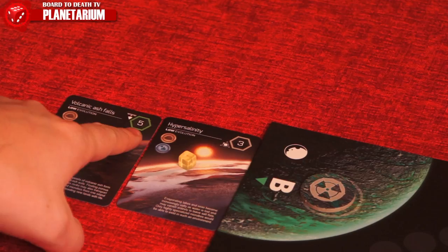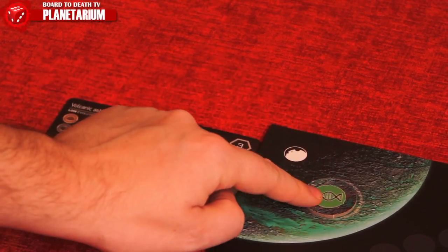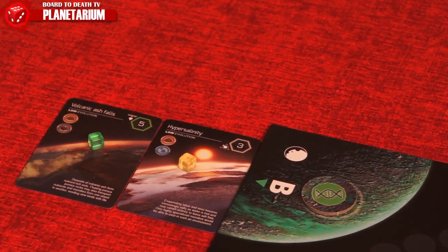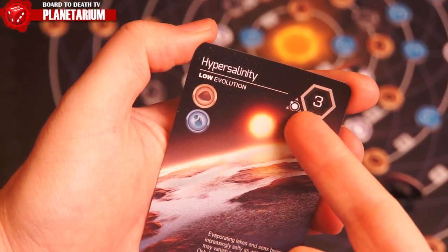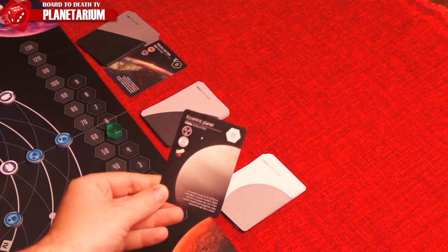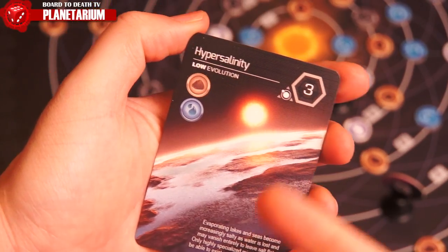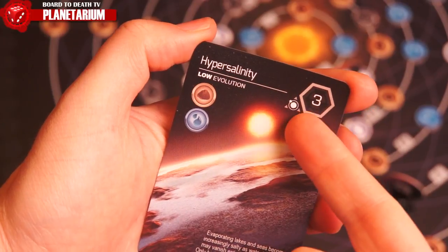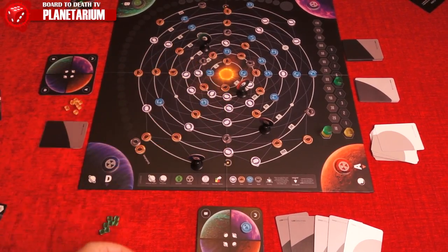Besides the points you'll get, you'll need to check if it turns the planet into a habitable or hostile one. You compare the total points of the cards there for each — the one with the most will dictate what the planet is. This will be important later when completing final evolution cards, as planet type can be a prerequisite. This gravity icon will make you grab any matter token from anywhere on the board when completing it and place it on any of your planets.